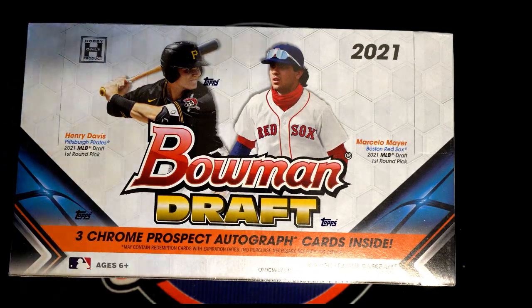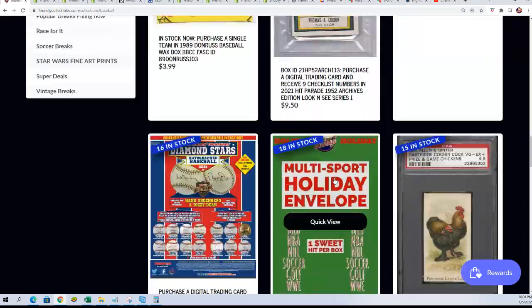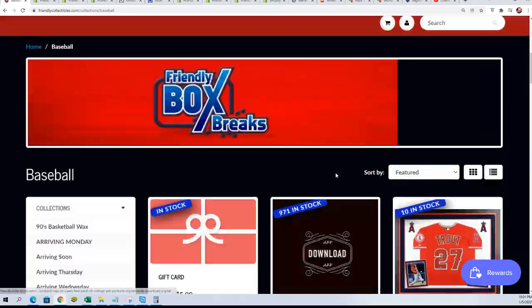Good luck everybody in Bowman Draft Jumbo. Going to be very exciting to see what happens in the break as this thing is getting very, very close to ripping it open. We're now at three left in the box break where you can get a spot for $39.99 that is worth two teams in Bowman Draft Jumbo.